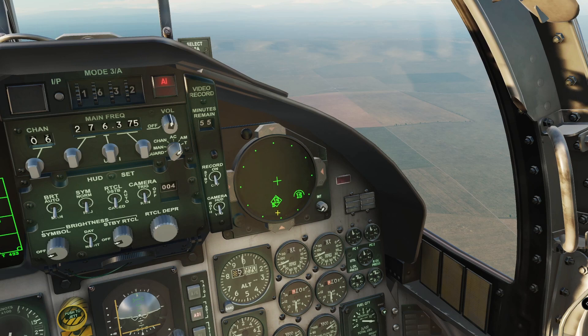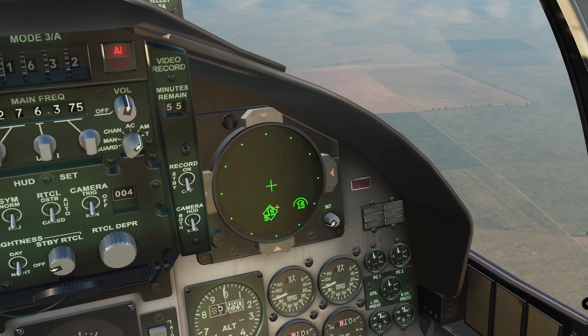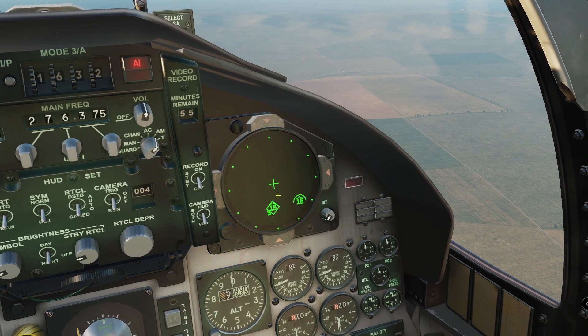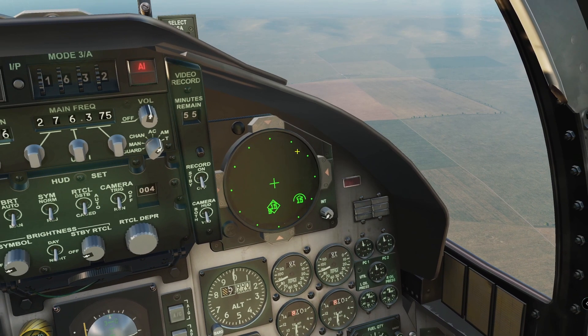The RWR gives us information about radar pings, radar locks, missile locks, and missile fire warnings. It also gives us approximate scale — the farther out a symbol is, the farther away the target pinging you actually is. I have a couple of F-15 Eagles out there pinging us to show some information on the RWR. It is called the Tactical Electronic Warfare System because it does have electronic countermeasure capability.